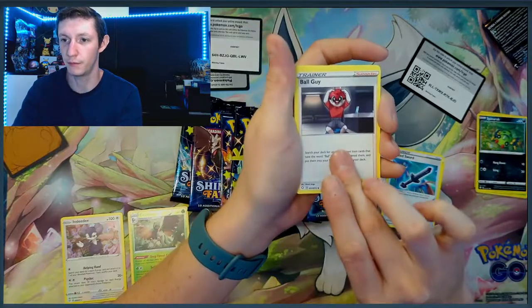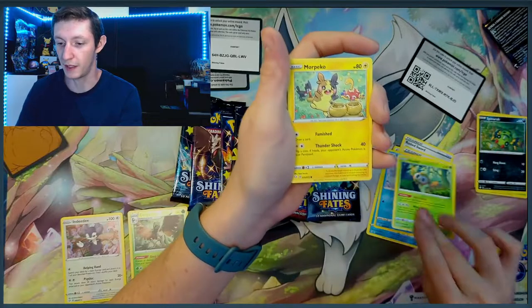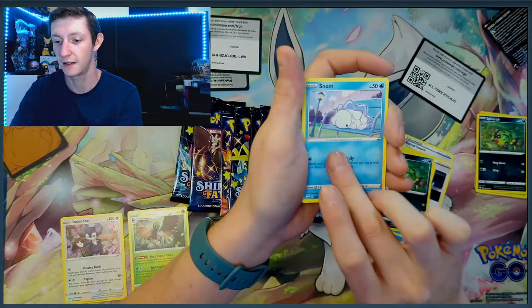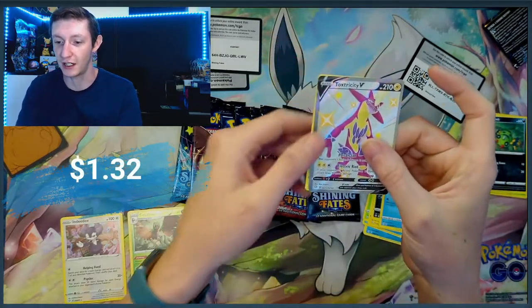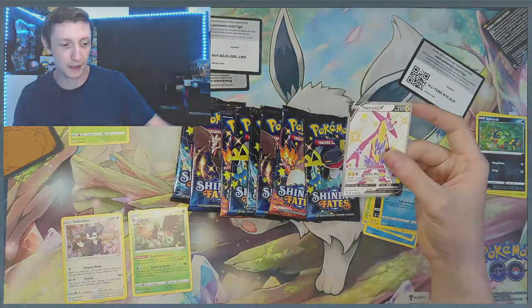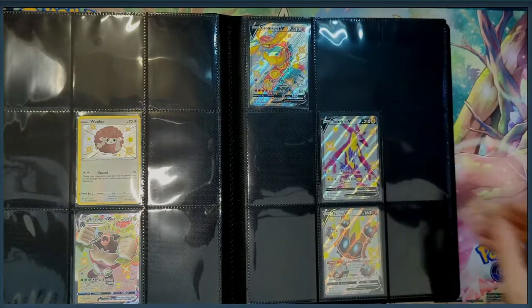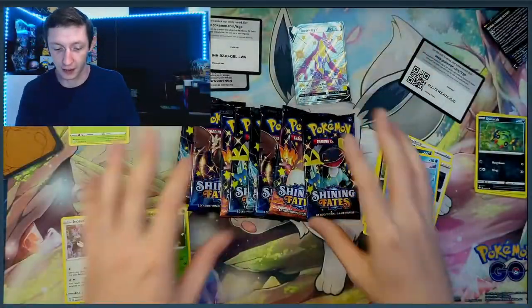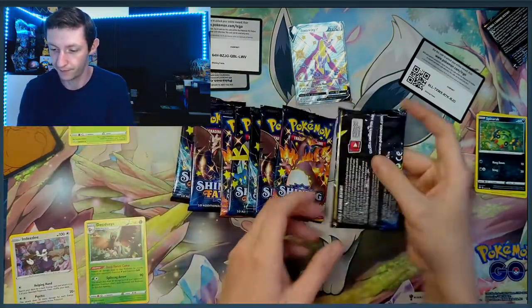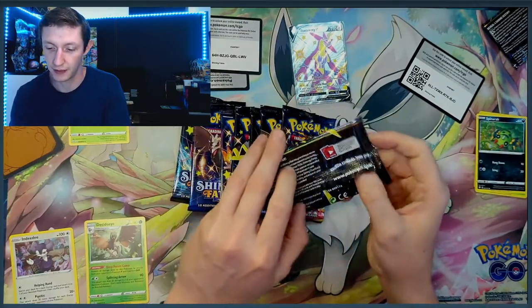Rusted Sword, Ball Guy, Cramorant, Percy. I need quite a bit of the baby shinies, so let's see if we can pull some. Oh, we got a Full Art Toxtricity Shiny and a Yawn Mega. I don't know if I need this — if I do, you guys will see a little clip. So we got something. At least it wasn't tampered with and nobody just resealed this. This pack is looking good, pretty flat. No damage on that.